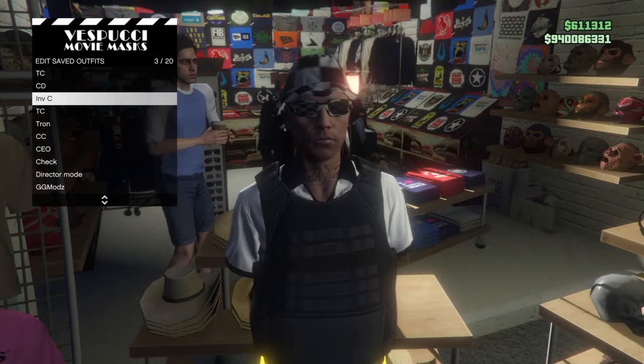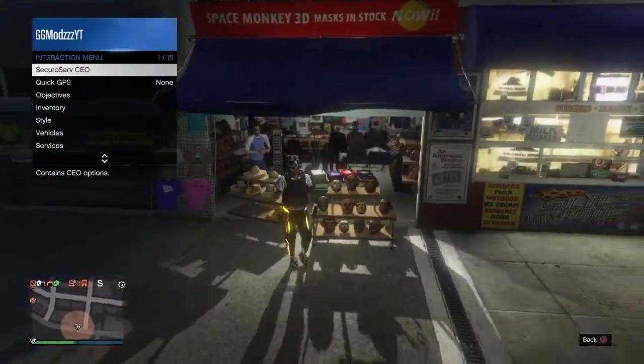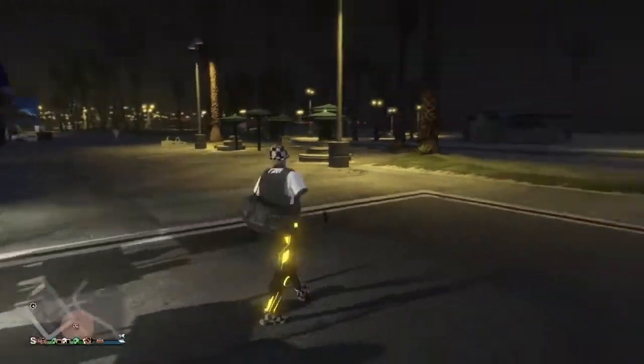Once you're on this menu, you just want to overwrite the outfit that you have on. And if the glitch has worked, when you go and equip that outfit, you'll see that it now has the duffel bag.